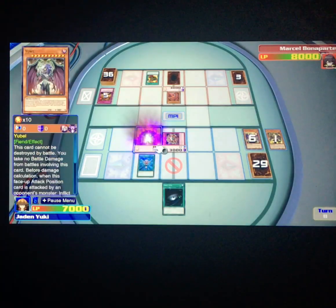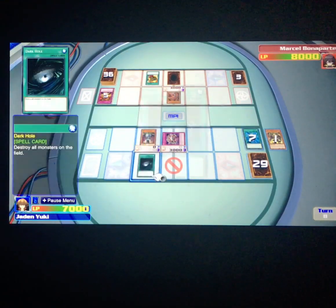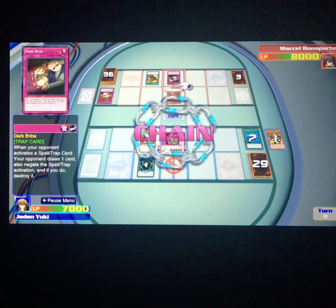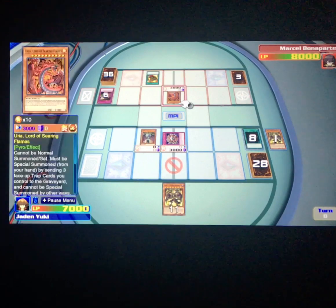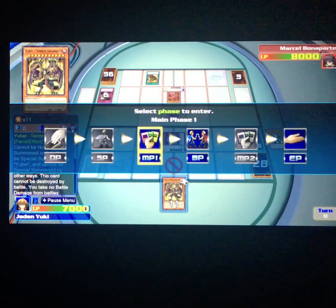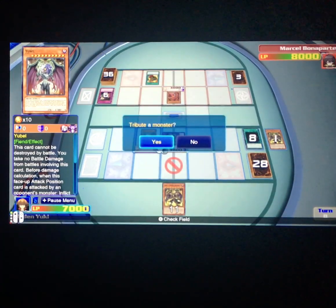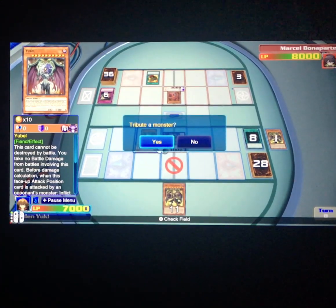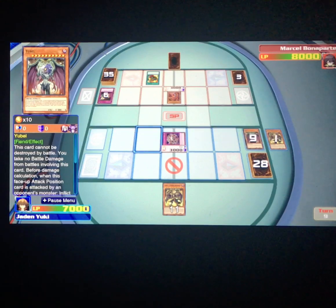We'll summon Yubel, but this time I'm going to destroy it with Dark Hole. Because as soon as the Bell goes — okay, Dark Ride, that's not helpful, because I could have summoned this card using Yubel. Now, question: do I keep my Yubel on the field, or do I get rid of the Metal Reflex? You know what, I'm not going to do it, because if I don't summon a monster next turn then I've lost both monsters and Uria is free to attack me directly.